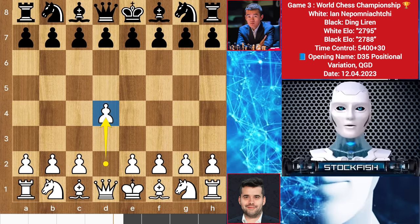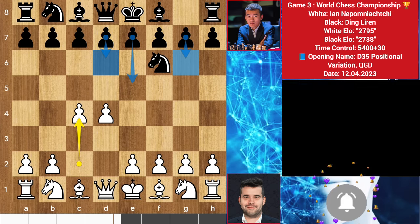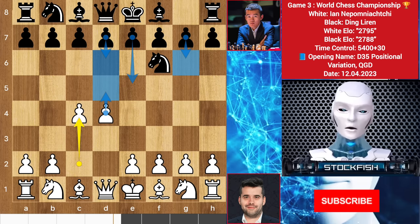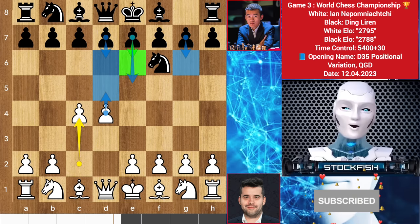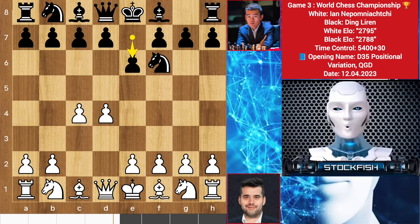Nepo started with d4, knight f6, c4 by Nepo. In this position you have g6, called dragon Sicilian. d6 e5 called Pirc defense, but it's a bad decision because white will gain big center space. So you can also play e6 c6 then d5. So Ding chose to play e6.